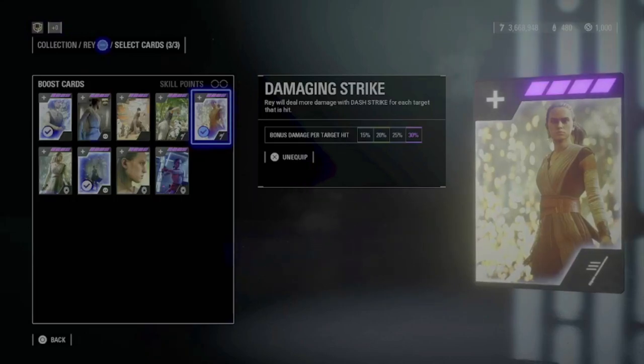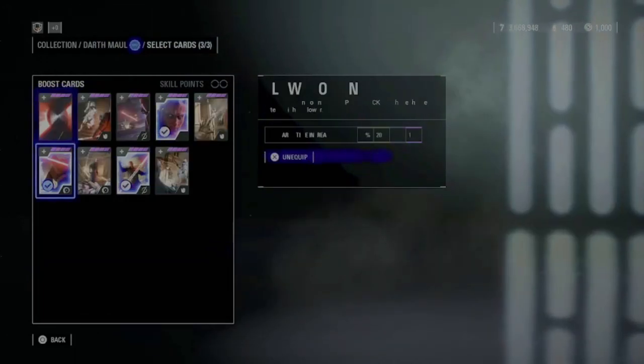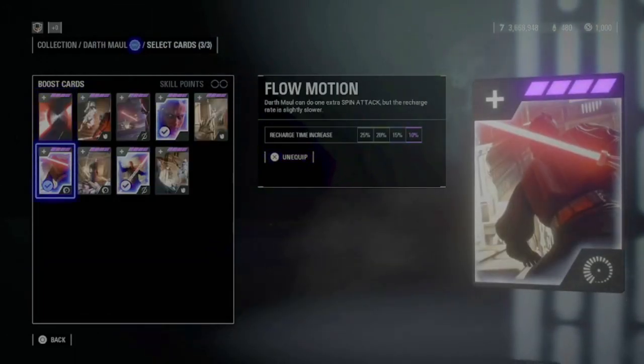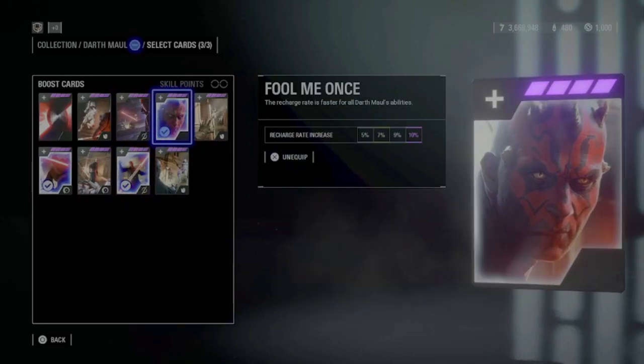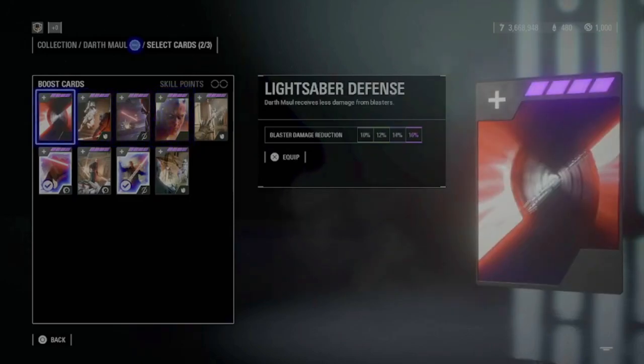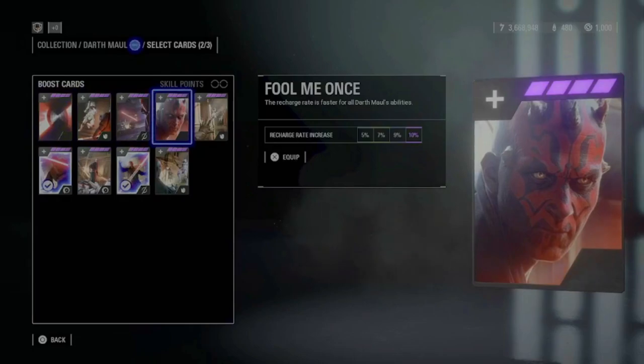Let's go on with Darth Maul. For him I use Flow Motion, Accelerated Throw, and Fool Me Once. But when I play against blasters I actually change Fool Me Once to Lightsaber Defense — that's one of the few times I actually change cards — but mainly I use Fool Me Once.